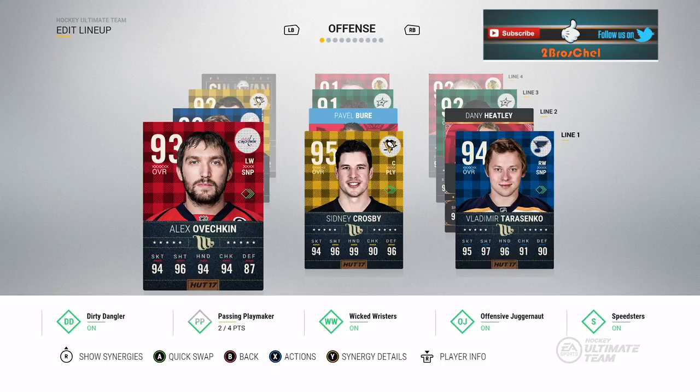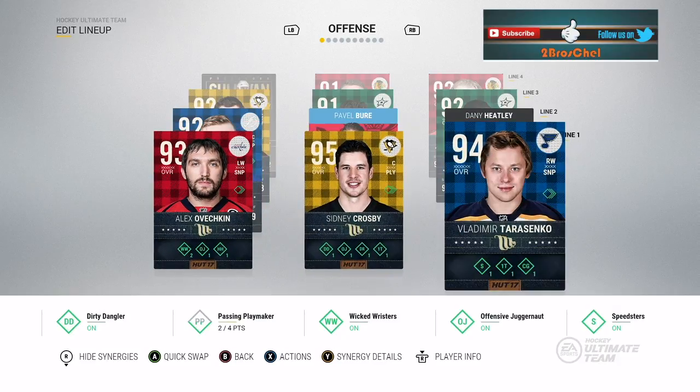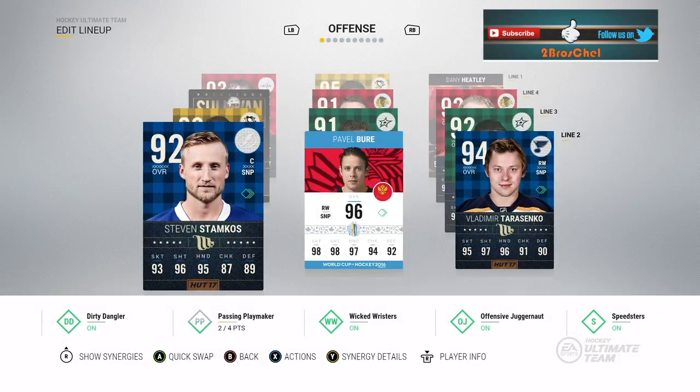Crosby's a great playmaker to set him up, and then he can also set up Ovechkin, and then Crosby of course can also score. He didn't play too well on that line so I ended up moving him to the line with Stephen Stamkos Movember and Pavel Bure World Cup of Hockey onto the second line.